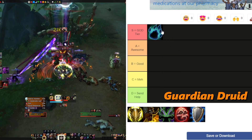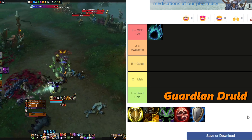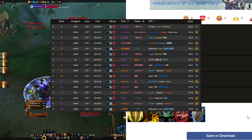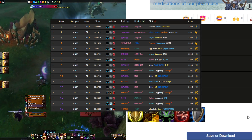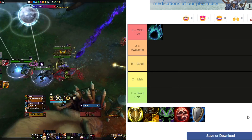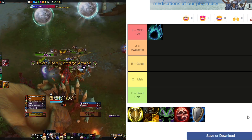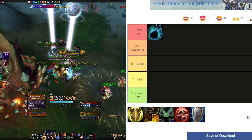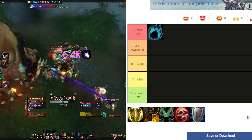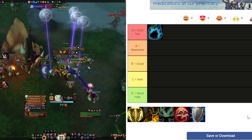To kick things off, Guardian Druid — S tier, 100%. They are one of the best tanks in the game right now. A majority of the dungeons deal a lot of physical damage, and Guardians deal with it so well. They've got so much damage mitigation with Iron Fur and Thorns of Iron for physical damage. They've got Barkskin, Survival Instincts, Incarn. Their tier set helps with self-healing, increases their damage and HP. You literally feel like a beast.